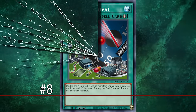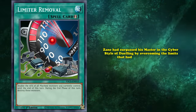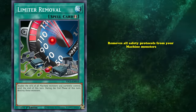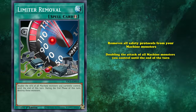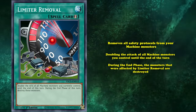Overclocking at number 8 is Limiter Removal, a card that signified just how much Zane had surpassed his master in the cyber style of dueling by overcoming the limits placed on him. Likewise, Limiter Removal removes all safety protocols from your machine monsters, allowing them to fulfill their maximum potential by doubling the attack of all machine monsters you control until the end of the turn. But those safety protocols existed for a reason — during the end phase, the monsters affected by Limiter Removal are destroyed.